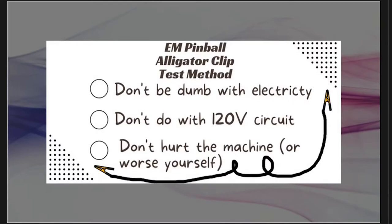First, a quick caveat: don't be dumb. When you're messing with electricity, bad things can happen — so know what you're doing. Also, don't do this test with a 120-volt circuit. Make sure you're on the lamp circuit or the solenoid circuits, usually plus 6 volts or plus 25 to 50 volts range. Don't do it with 120 volts, and don't hurt yourself or the machine.